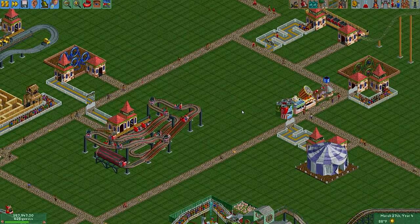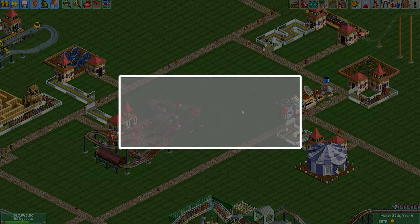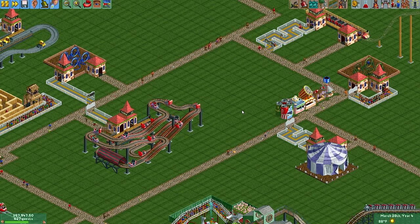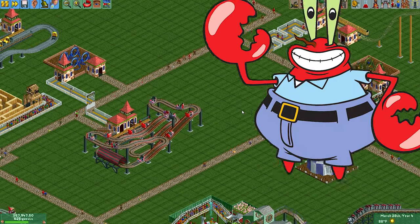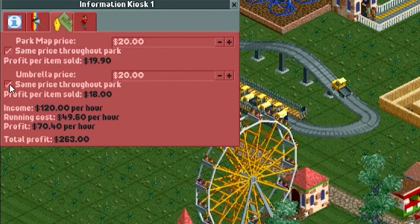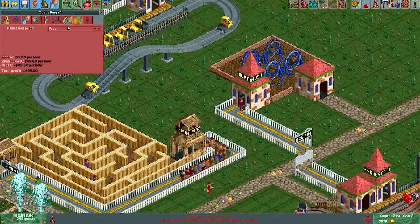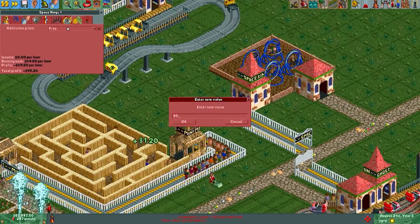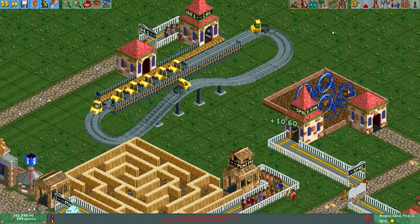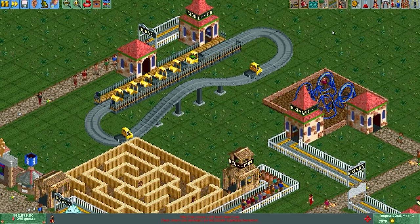Number five: charge as much money as possible for everything in your park. Now, this is the most important tip in this video by far. Most rides and shops are severely underpriced by default — raising them will earn you more money. You can charge $20 for umbrellas, and you can charge $20 for a park map. Let's go to some gentle rides and raise the price of the space rings here to $20. Let's also do the same thing to the car ride. Increasing the price also increases the excitement rating, so guests will be lining up to ride your rides like you've never seen before.